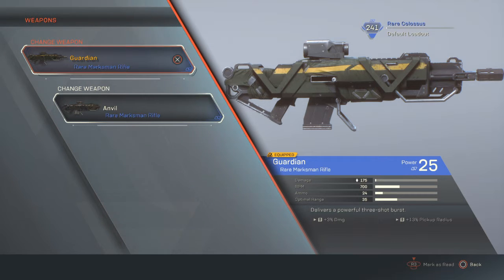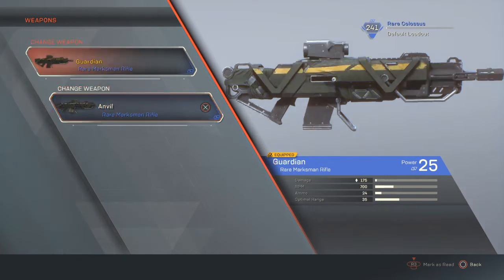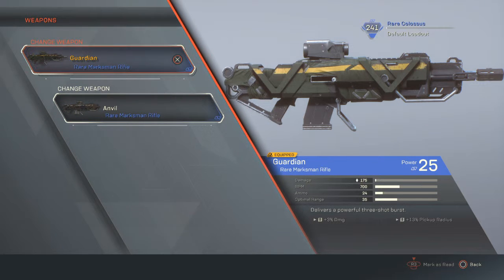Starting with the loadouts — the weapons don't really mean that much. I have the Guardian equipped, which is power 25, 175 damage, RPM 700, ammo 24, optimal range 35, 3% damage, and 13% pickup radius. I also have the Anvil: damage 320, RPM 180, ammo 12 — so it's kind of rare ammo — optimal range 45. We have the Marksman Rifle with 3% damage and 3% ammo. It hits hard with an impressive rate of fire, and this one delivers a powerful 3-shot burst, so the Guardian is always one of my personal faves.